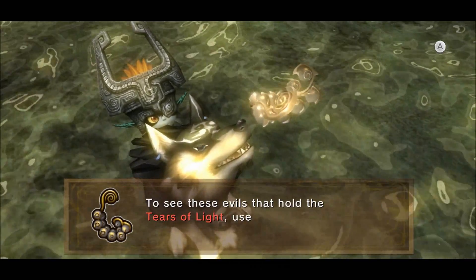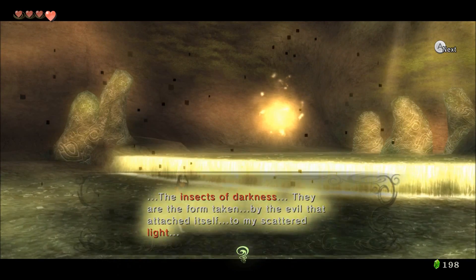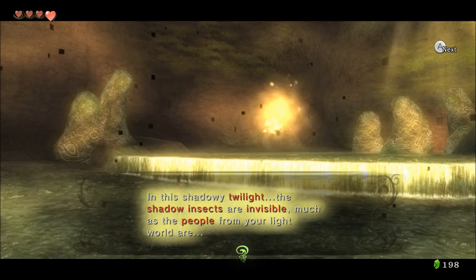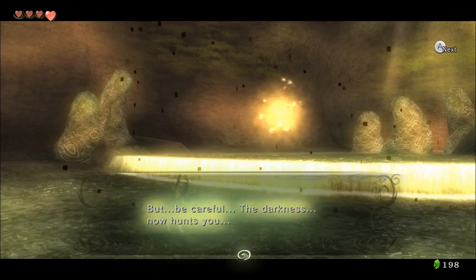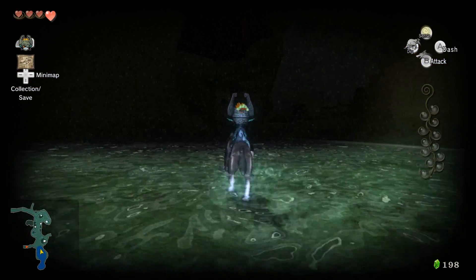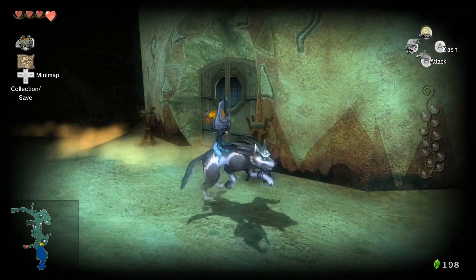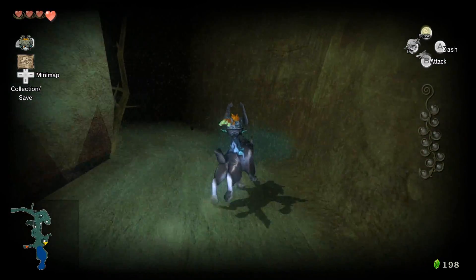Hey everybody, this is Scott with Attack of the Fanboy, back with another Tears of Light walkthrough for The Legend of Zelda Twilight Princess HD. This one is much more difficult, much more complicated than Faron Woods. If you did not check out that guide and you are still stuck there, please check out our guide at attackofthefanboy.com or on our YouTube channel. As I said, this one's much more difficult, but it starts off pretty easy.